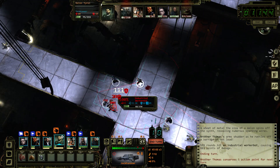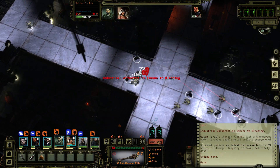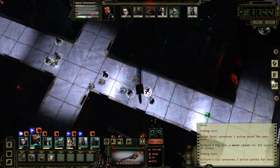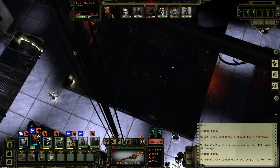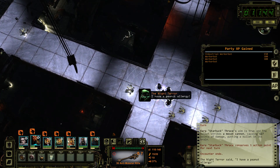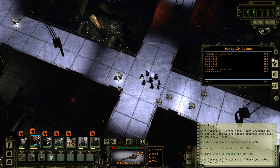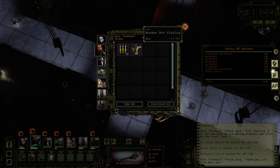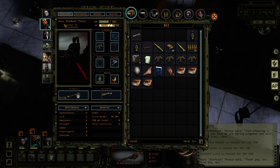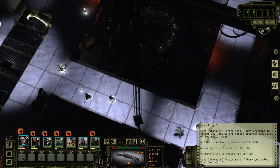Not quite dead, but he can finish it. After getting hit, he wants some range. Let's finish off the cannon. Boom. Everybody gained some levels that needed to, except for Adama and Starbuck. Most of our people are back to relatively full health and we found some stuff. I've got so much ammo now I just don't know what to do with it — I'm carting around like 50 pounds of ammo on each person.